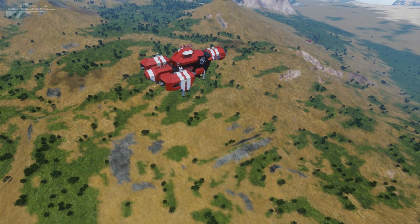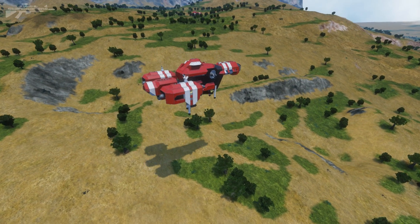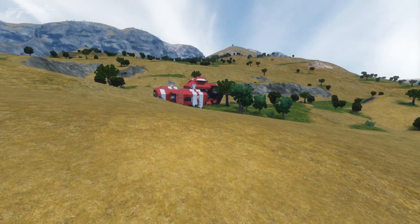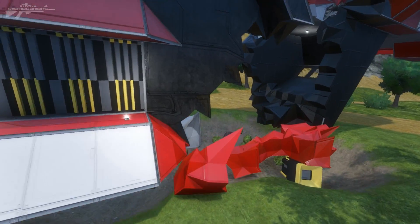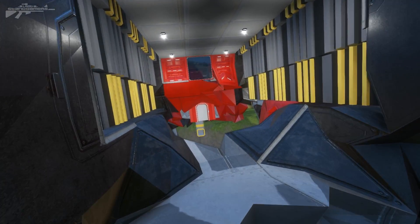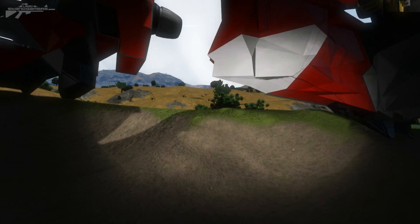We're looking at a second test with the pistons in a different area to rule out a few variables. This time it looks like we took a lot more damage and the pistons have actually broken. Looking at the centre, it is preserving a lot more of the ship — it's not as heavily damaged as the previous one — but we need multiple levels of pistons or something else to continue to break the fall and stop the damage occurring in the first place.